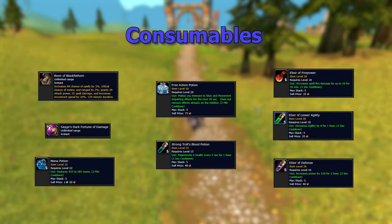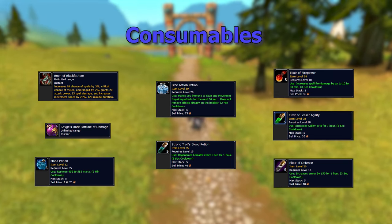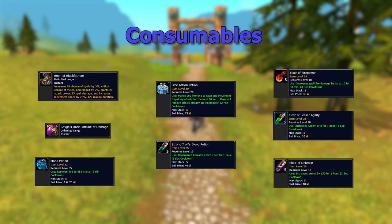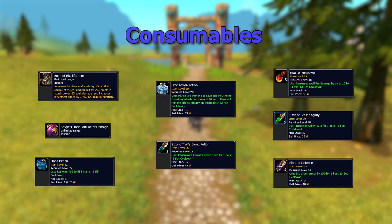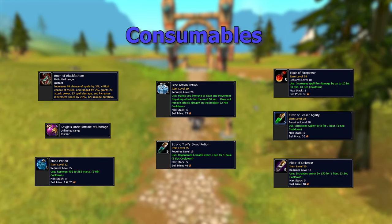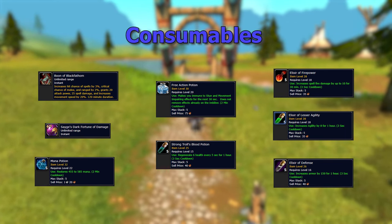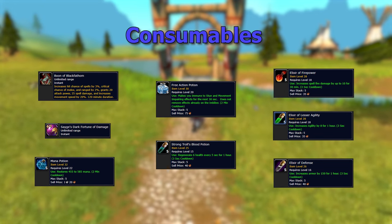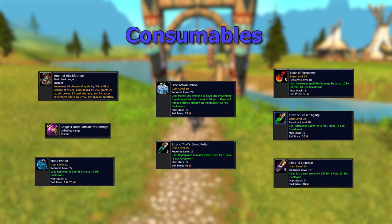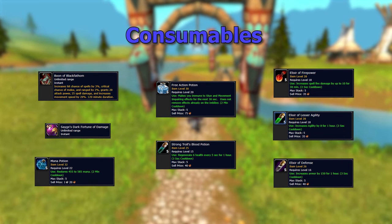For professions, there's not really anything worth going out of your way to get for increased threat, besides maybe Engineering for Heavy Dynamite for AoE damage. But most fights are single tank-and-spank bosses. Maybe Lorgus Jett with those adds, but if you're running Molten Blast you're already AoE damaging — so professions are completely up to you at this point.